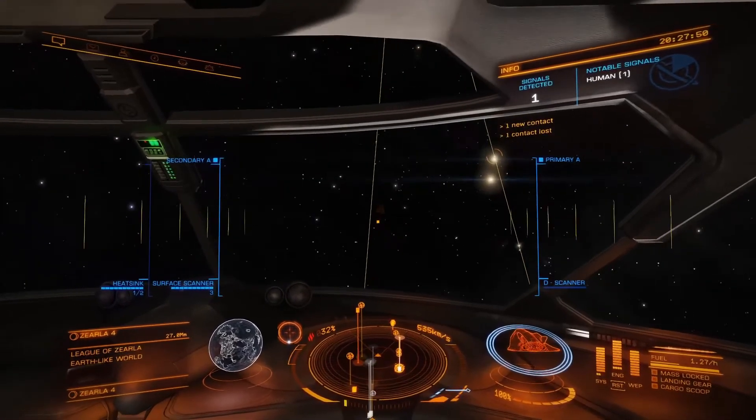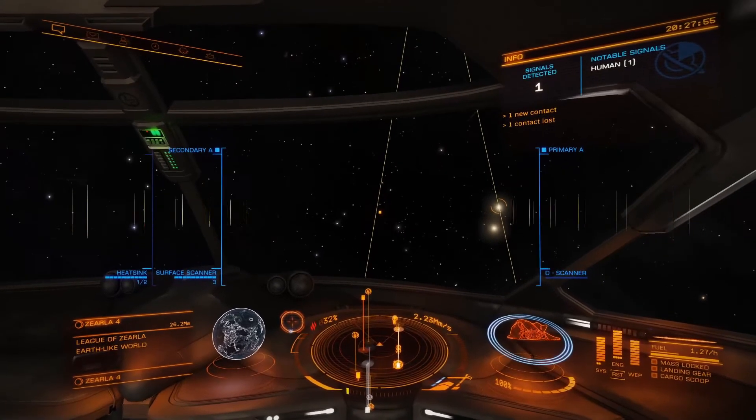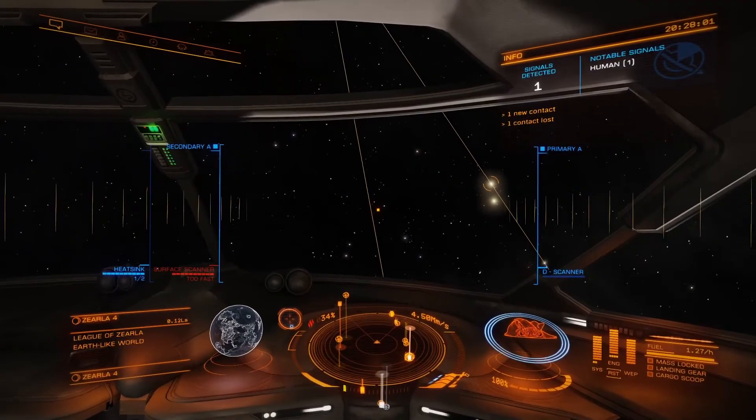It's going to tell us 'system scan complete' again — but the system scan is actually based off your discovery scanner, not your detailed surface scanner. So we're going to take off here, and then I'm going to find a system that has a planet with rings, and we'll go over there and scan the rings and show you how to do that.